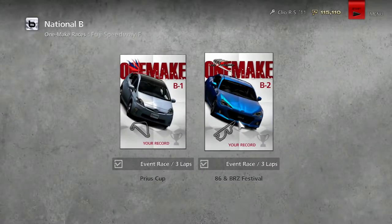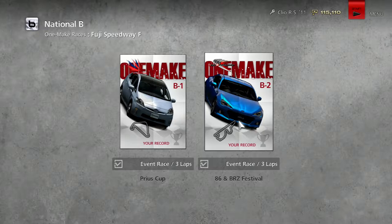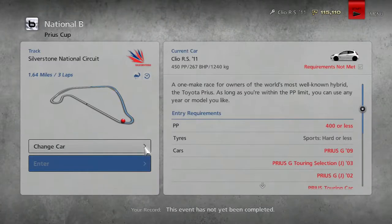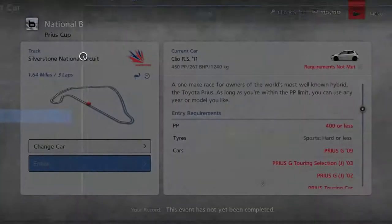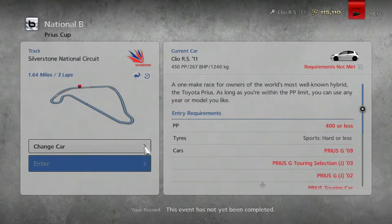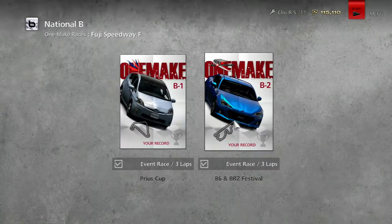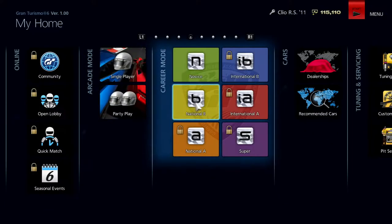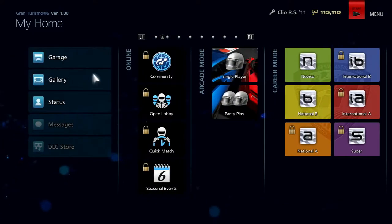So next up are the One Make Races. First of all we've got the Toyota Prius, and then the Subaru BRZ and GT86. Do we have to actually buy these cars? Let's go grab ourselves a Prius and a GT86 then.